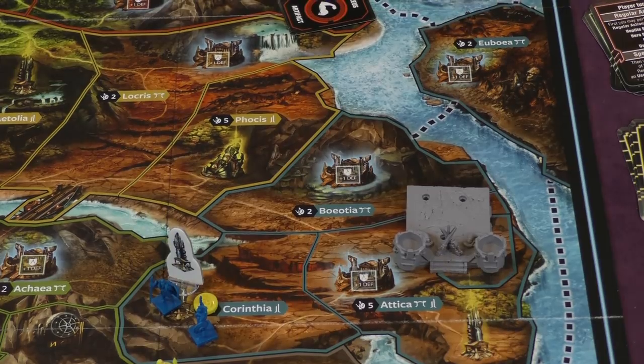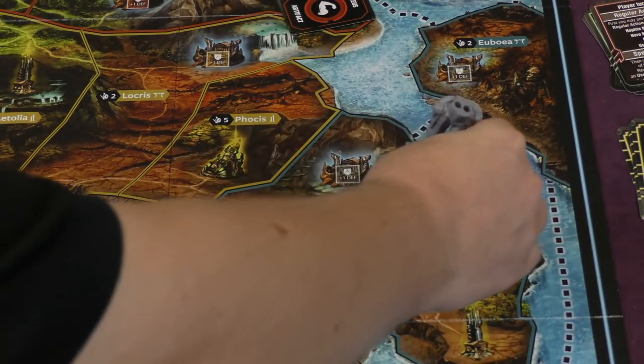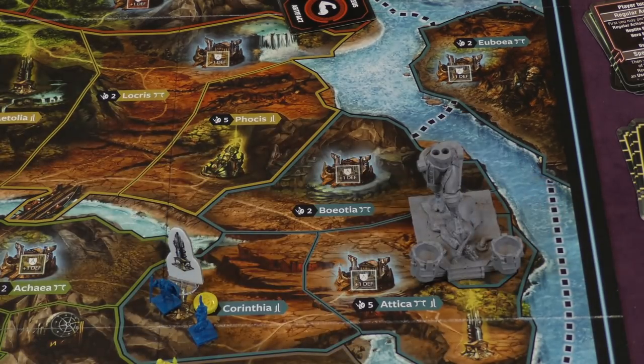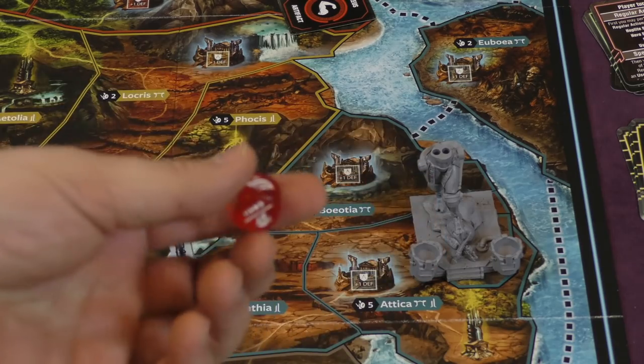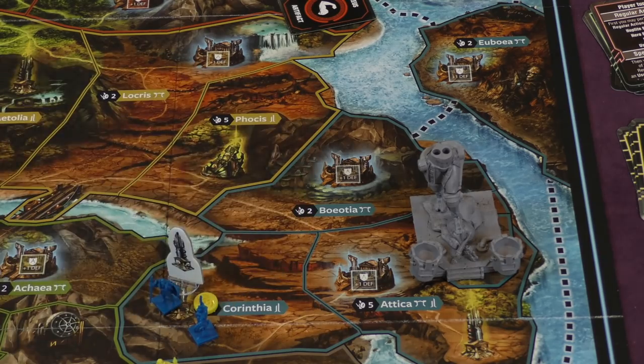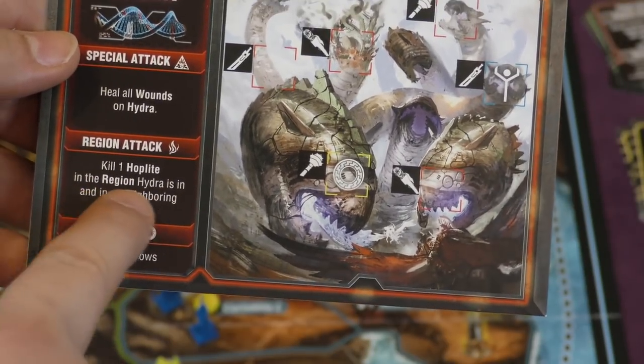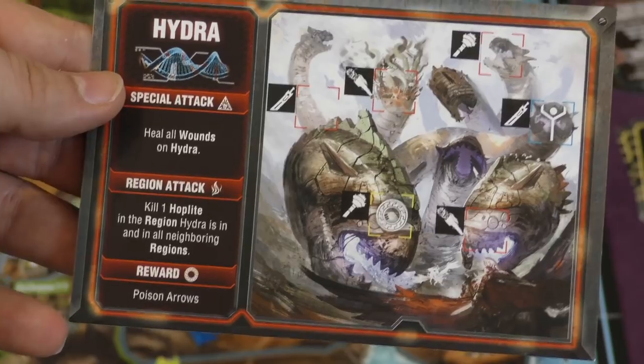Building a monument is one of the key ways to progress the game. When someone builds a monument, everyone removes their X markers, restoring all special actions. The next stage is added to that monument, making it more powerful. The player who builds it also gets a priest for every temple they control. Any priests currently at monuments are returned to their owners. Then you roll a monster die for each monster on the map — monsters either move, attack, move and attack, or do nothing. The Hydra, for instance, kills one hoplite in its region and all neighboring regions when it attacks.